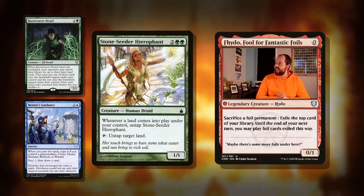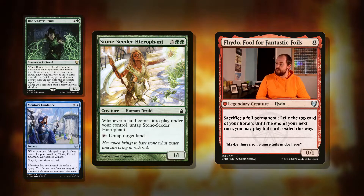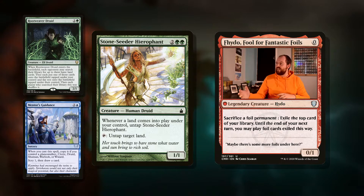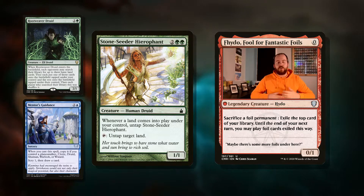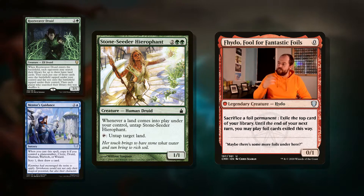Then we've got Stonehewer Giant — sorry, Stone Cedar Hierophant. Four mana for a 1/1. Whenever a land comes into play under your control, untap Stone Cedar Hierophant. And it taps to untap a target land. Excellent card — I love this card. With landfall, we're going to be putting lands into play with our commander's ability and we're going to get lots of value from this.